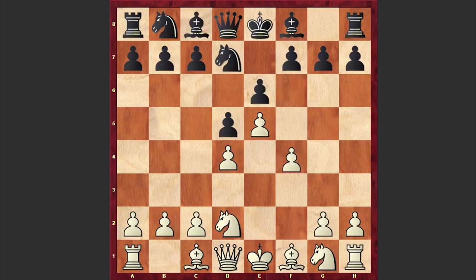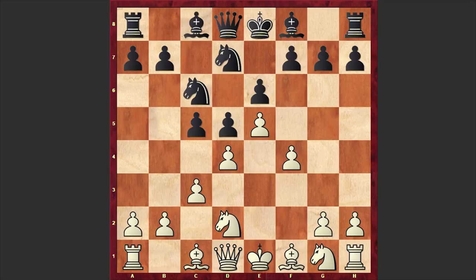The moves continue: Nf6, E5, Nd7, F4. Black allowed White to gain space but will now put pressure on the vulnerable D4 square, which is a standard idea in the French Defense. Then Nc3, Nc6, Nf3 and Qb6.